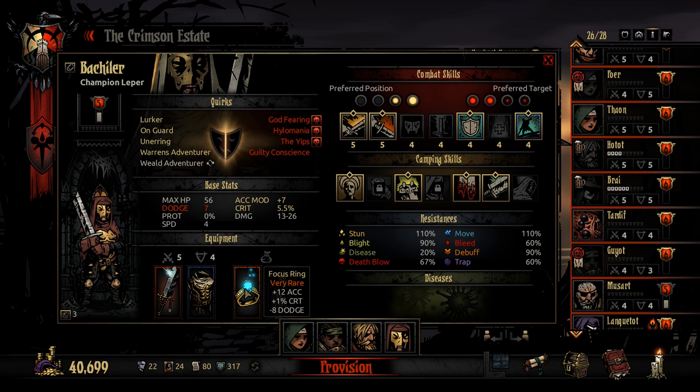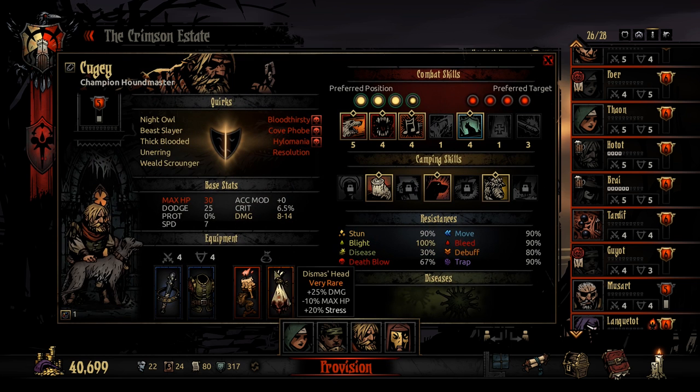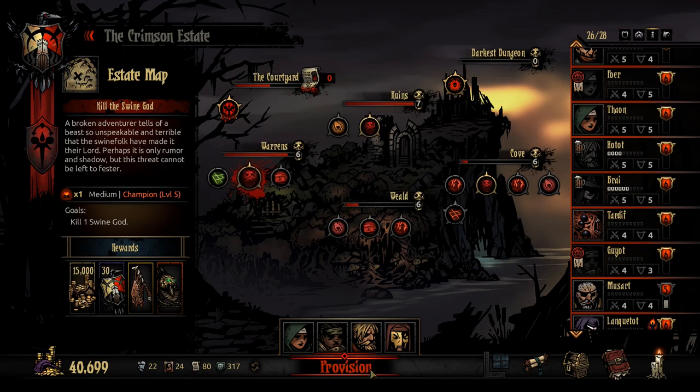I gave the Leper two items that will increase his accuracy. And we got our newest item, the Ancestor's Candle, on the Houndmaster, along with Dismas' Head. So that's plus 40% extra damage for him — pretty good, with 7 speed. Anyway, let's go.